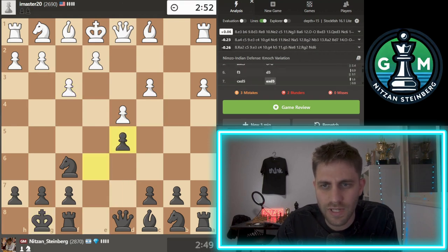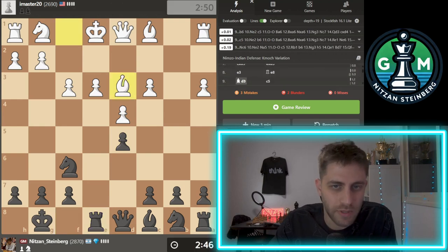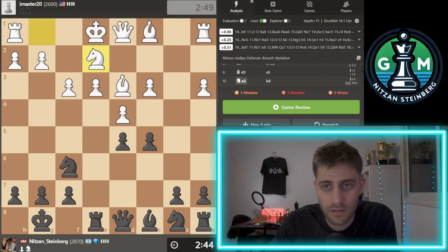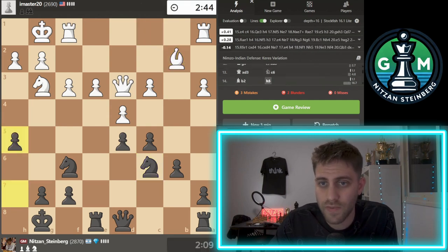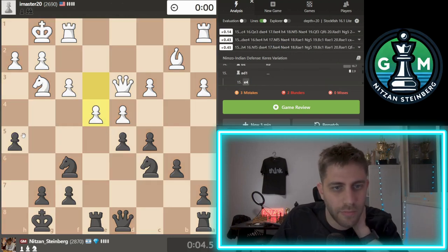B6, castle, Ba6, Ng3, takes, takes, and Ne6, Bb2, h5. So yeah, e4 — I thought maybe it's problematic for me. I thought h4, Nf5, and now takes, takes, Nxe4, I thought.